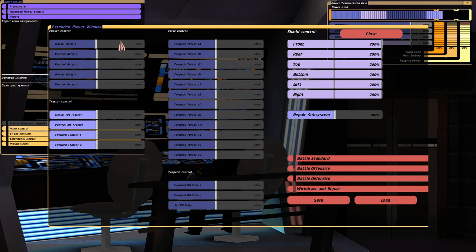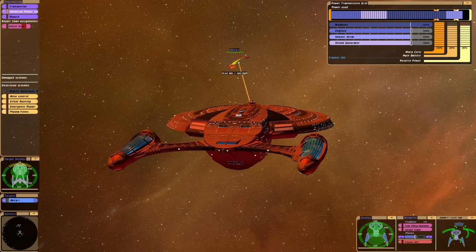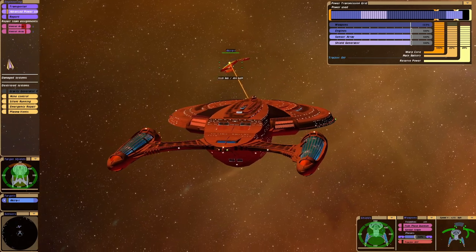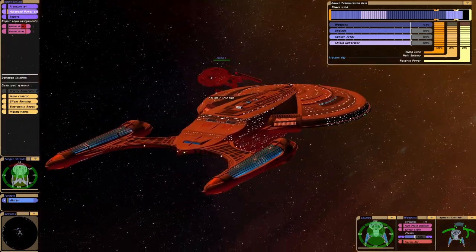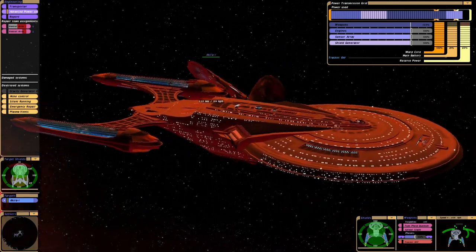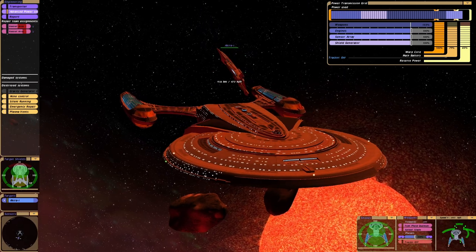You can even modify the phaser settings for each array and put them to 200%. As you can see, setting them to 200% will obviously make them more powerful — look at the damage we're doing to that Akira — but it damages the arrays, so I would only recommend doing that if things get desperate.